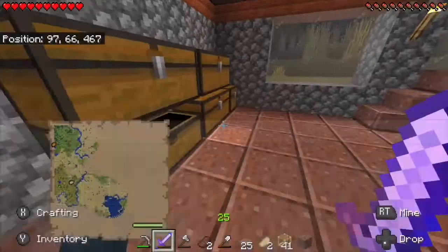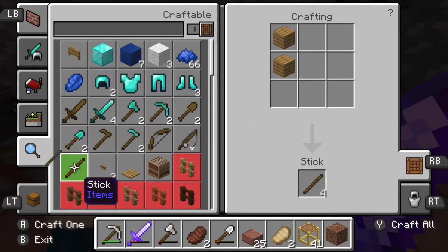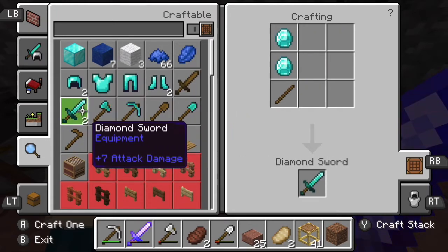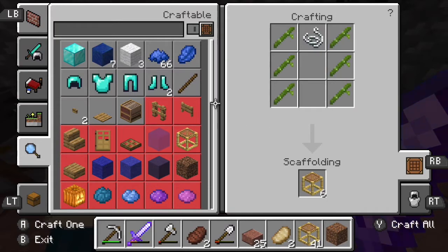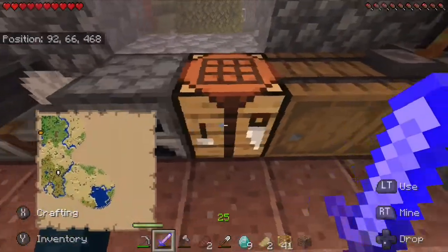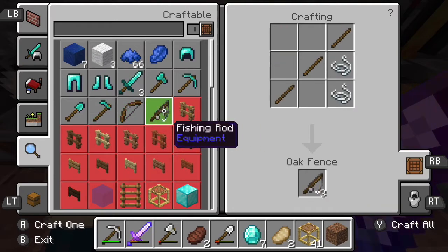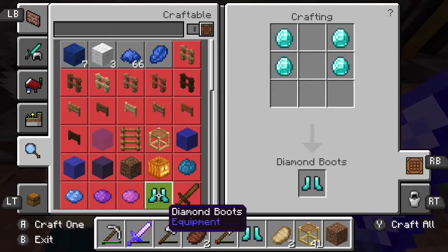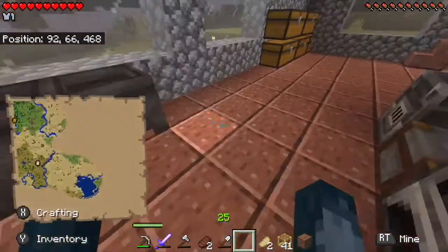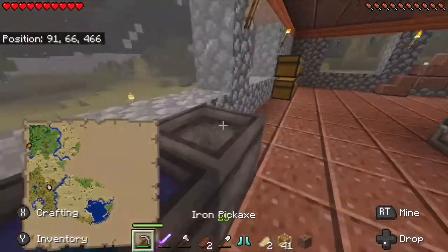Definitely a pickaxe to start — I'm gonna grab some wood and not use up my bamboo. Some planks, some sticks. Two pickaxes and a shovel — with nine diamonds left I'll make a sword, make an axe, and with four left I'll make boots so I can get some feather falling. Now we have diamond armor! I'm gonna end the video here — I have a lot of diamond tools and diamond boots. If you enjoyed, please like, share and subscribe, and I'll see you guys next time.